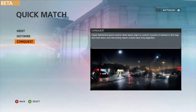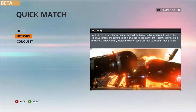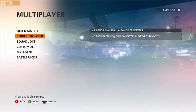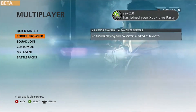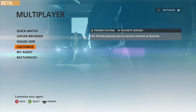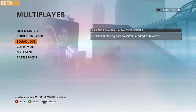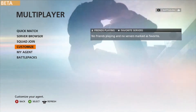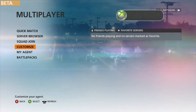So those are the four game modes in the beta. There's also Quick Browser to view available servers, Squad Join where you can create or join a friend's squad, and Customize where you can customize your loadout.